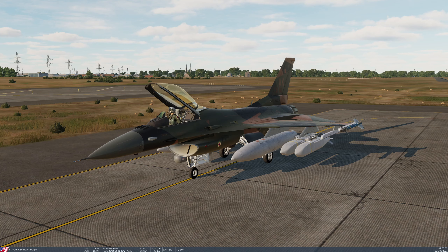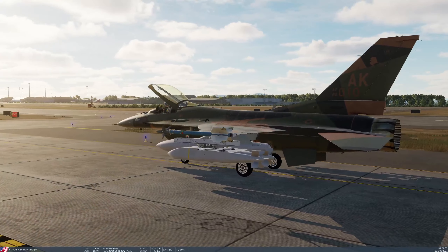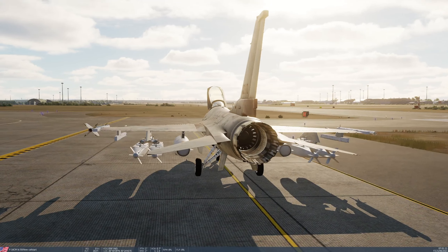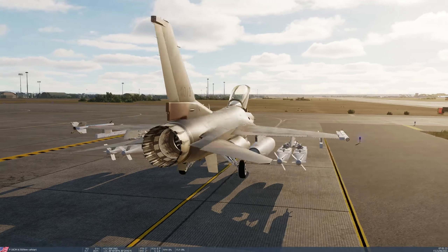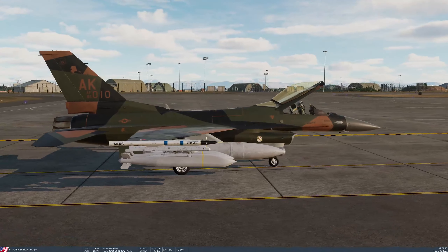The J-SAU is the Joint Stand-Off Weapon. It's a type of glide bomb which can be carried by the F-16. It's guided by inertial navigation and GPS. It's not powered and it's in the 1,000-pound class of weaponry. You can see here that I've got doubles loaded on pylons 3 and 7, which are in fact the only pylons that you can load this weapon on on the F-16.